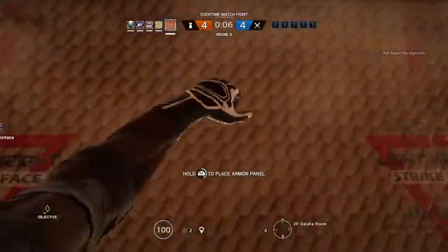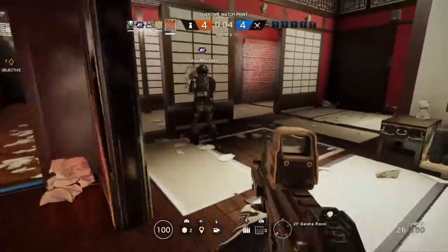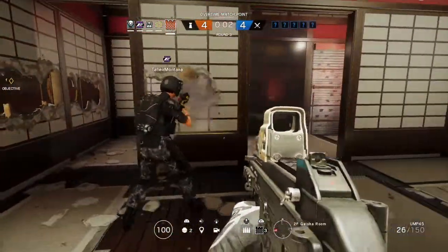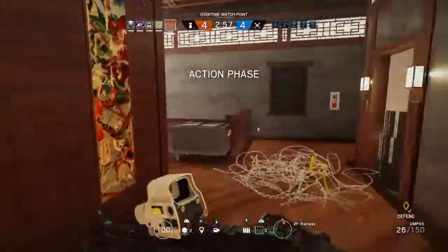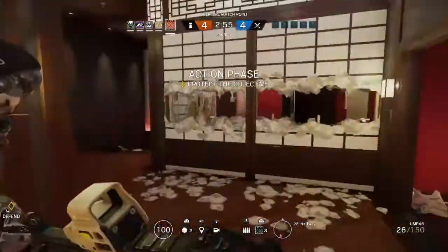All you really need for this is two operators in particular, and you can change the strategy around as you see fit with the rest of the team. The two operators are Castle and Mirror, and I'll quickly run through each of their gadget placements, which aren't all that complicated.